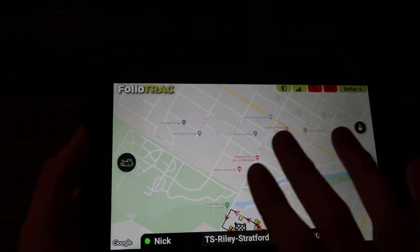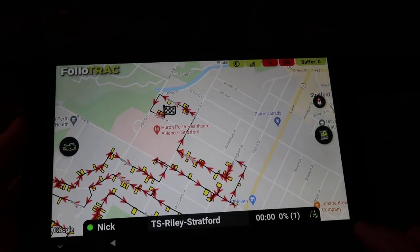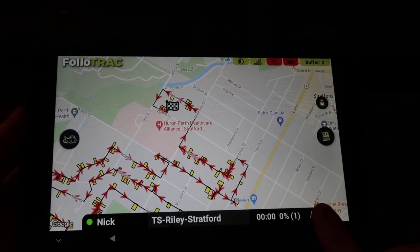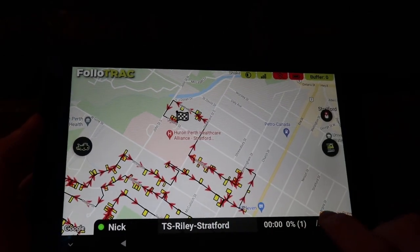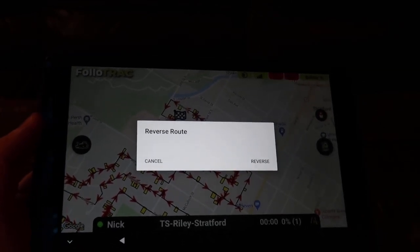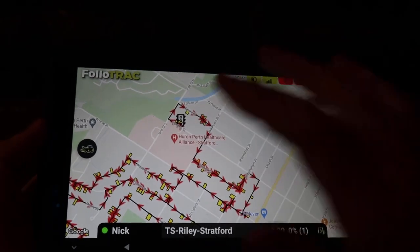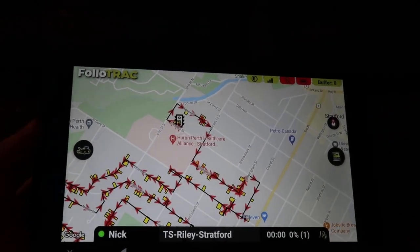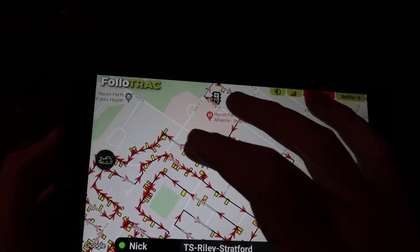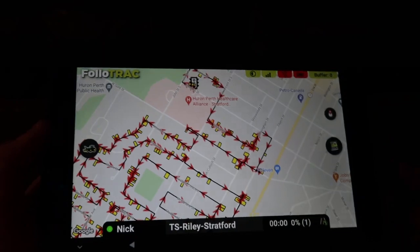Once Matt clicks on Riley's route, Riley will typically be at say eighty percent done — most of those driveways are going to be green already. There's this little button in the bottom right corner that reverses the route. Since the beginning of Riley's route is already done, Matt wants to start at the end and they'll meet somewhere in the middle. So you click reverse, the starting point switches, Matt follows the line, and they meet up and knock out the route.